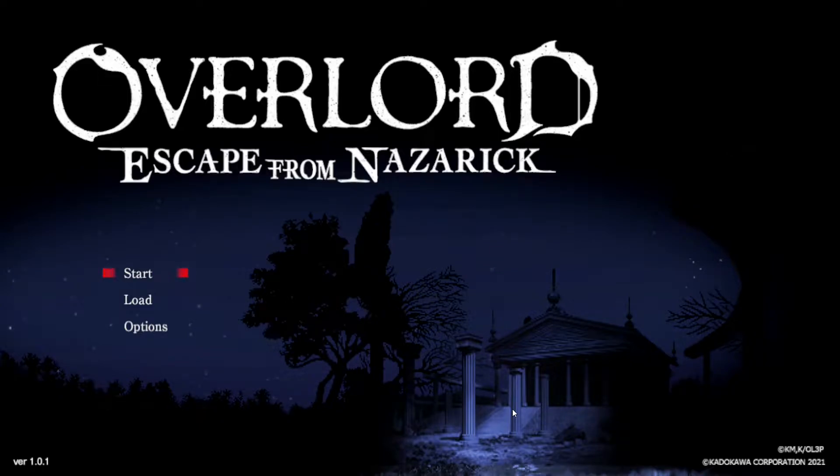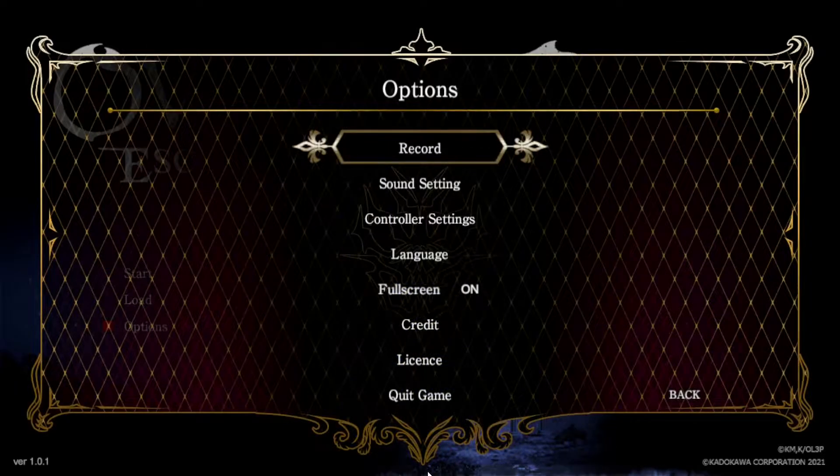Hey guys, welcome to another First Impressions video — the video game series where we look at a recently released game and I give you my first thoughts. Today we're looking at Overlord: Escape from Nazarek, which is a side-scrolling Castlevania-type game where you go through, defeat enemies, do some platforming, and work out what's going on. As always, we'll look through the options first, then jump straight into the gameplay.